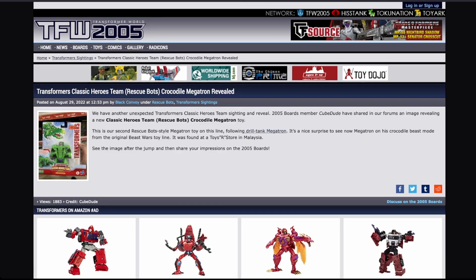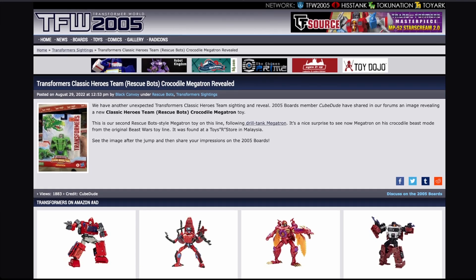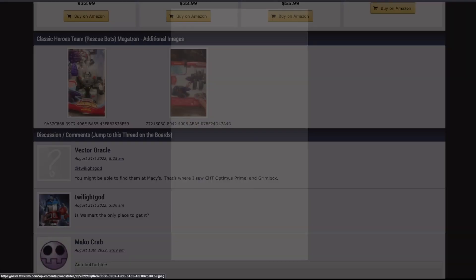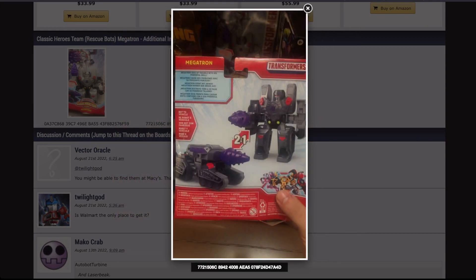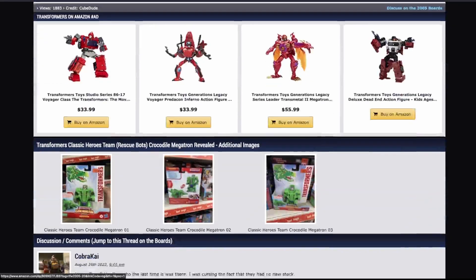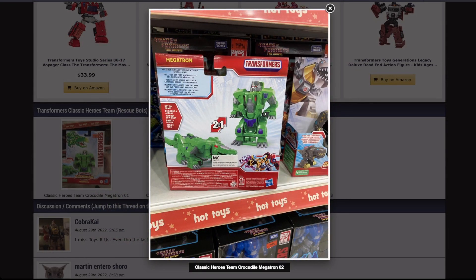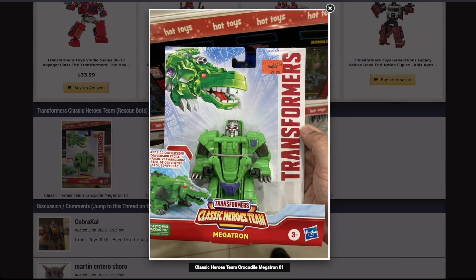Next up, from TFW2005 board member CubeDude, he has shared a picture of Classics Heroes Team, aka Rescue Bots, Crocodile Megatron. This is the second Megatron, followed by a Drill Tank Megatron that I'm pulling up a picture of now. I had no idea that the PlaySchool line had a Drill Tank Megatron to begin with. But yeah, we get a little Crocodile Megatron, and it's adorable — it has exactly the same amount of transformation as the original Beast Wars figure.